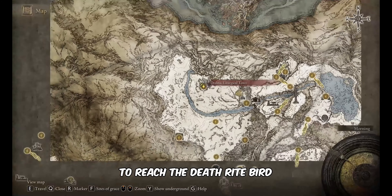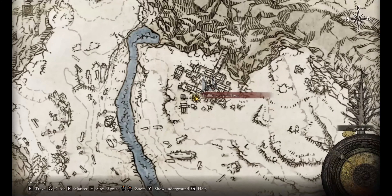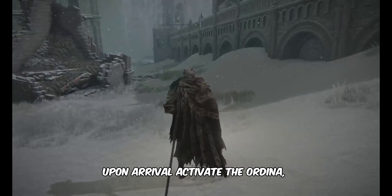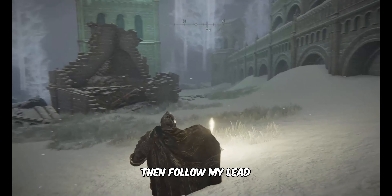To reach the Deathrite Bird, head toward the marked point on the map. Upon arrival, activate the Ordina Liturgical Town Site of Grace, then follow my lead.